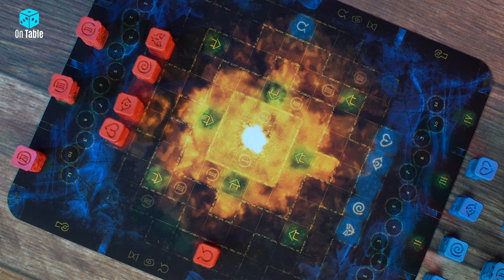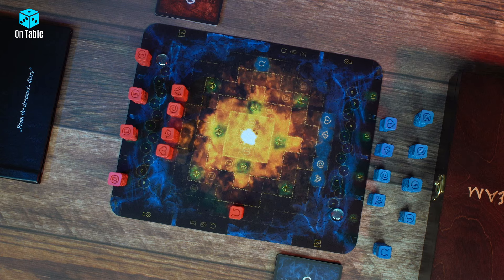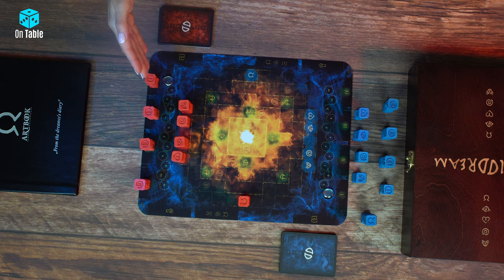In Lucid Dream, the task of both players is to lead the Dreamer's Pawn to the Awakening area — a bright spot in the center of the board. The second way to win is to put four Pawns of Sin on the board and close one Circle of Dream.